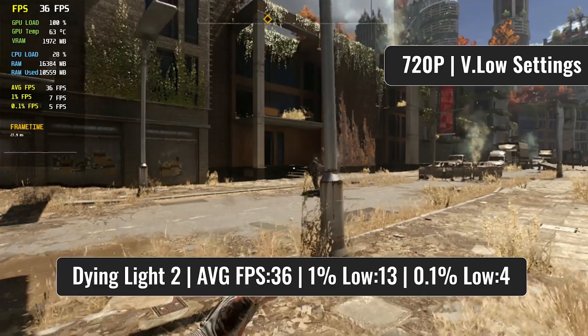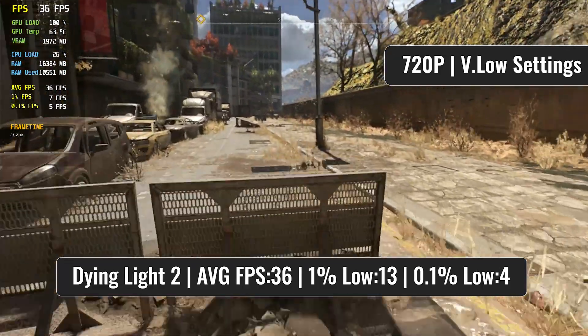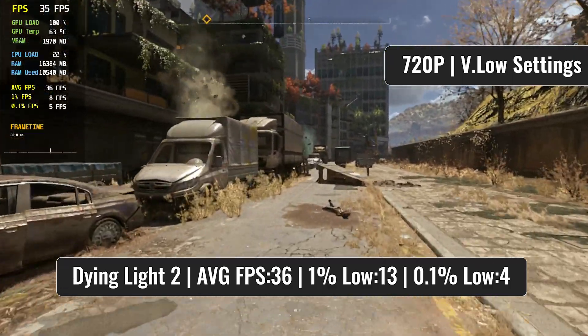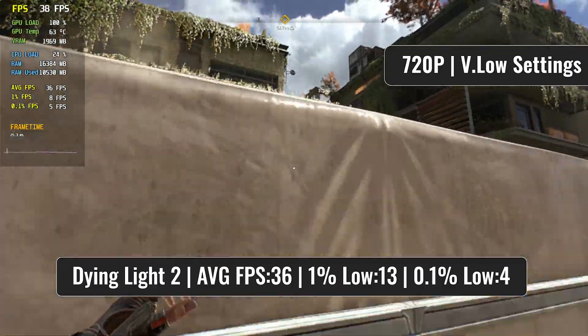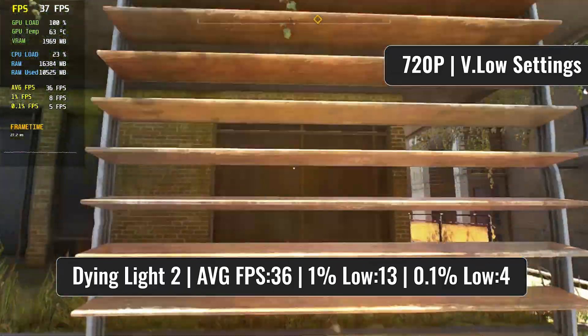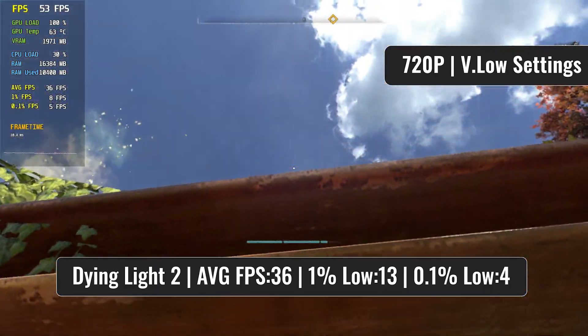Another quite impressive showing of the Radeon card is Dying Light 2. Of course, turning down the settings is inevitable. But you've got to remember that the card doesn't even have drivers for this game — pretty much any game on today's list. So even at a very low preset with 720p, a consistent average of over 30 FPS is more than enough for this GPU.